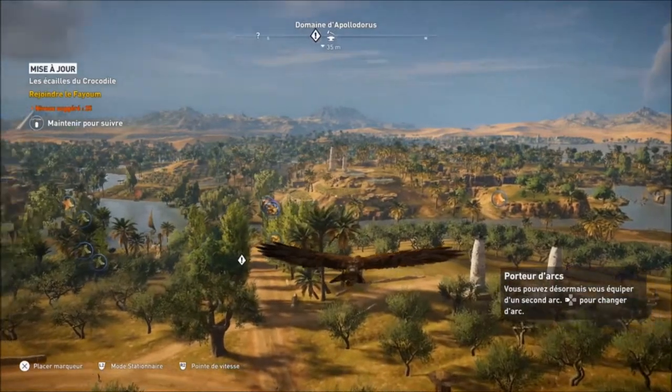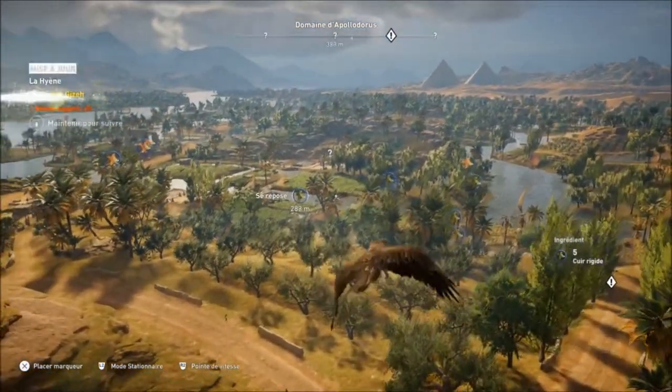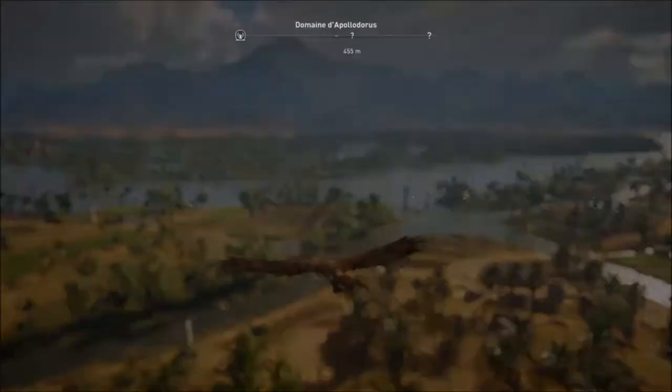Ce qui est entouré de bleu, c'est ce qu'il faut pour la chasse. Il y a plein de choses. Une fois que vous butez certains animaux, ils vont vous donner les ressources correspondantes pour pouvoir crafter. Et Senu vous aide à aller les repérer. C'est stylé.